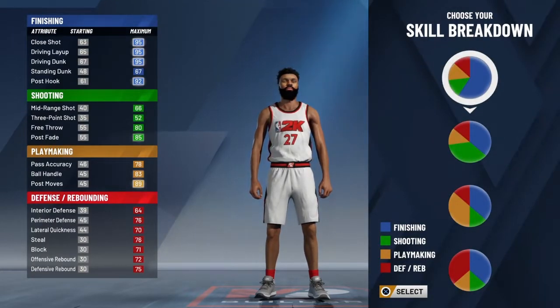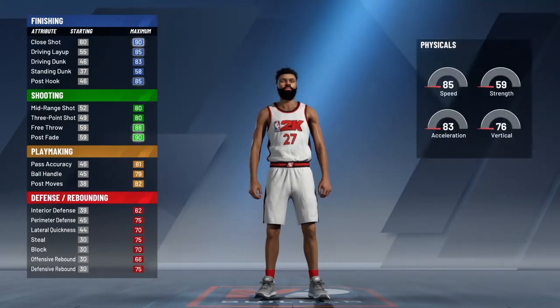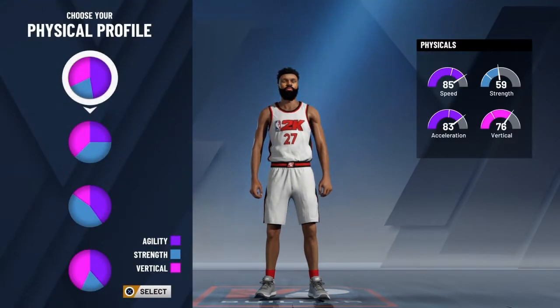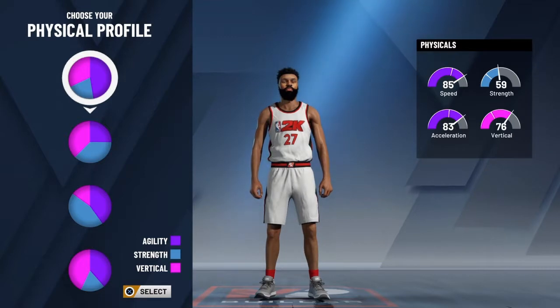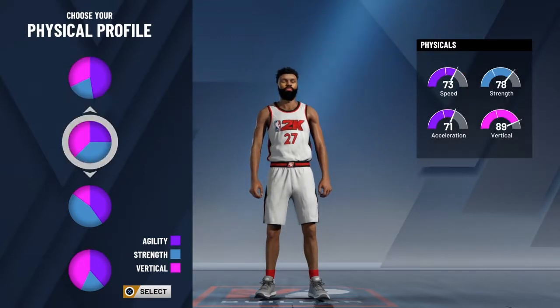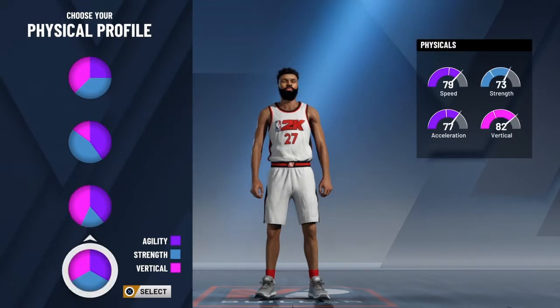What you want to do is pick this pie chart — you see how all-around it is. Pay attention to your physicals too; you can go with speed, acceleration, or vertical. It depends on what position you play. If you're playing guard you may want a lot of speed, but what I say go with is this one right here — that's gonna give you that vertical.